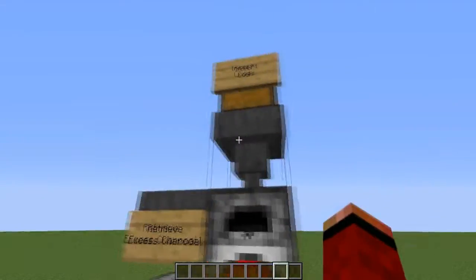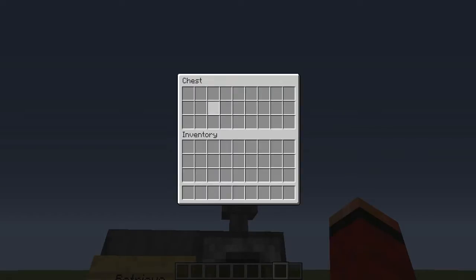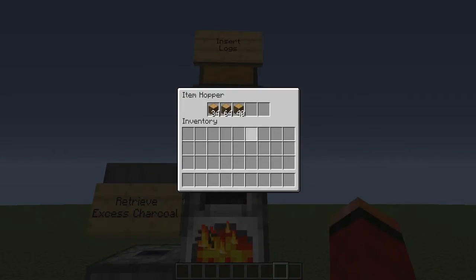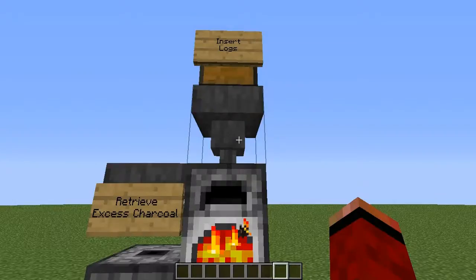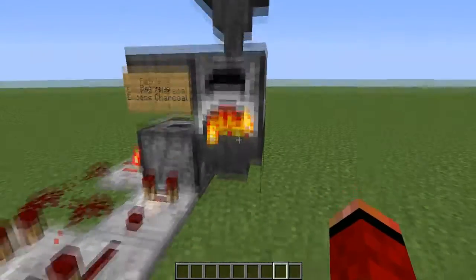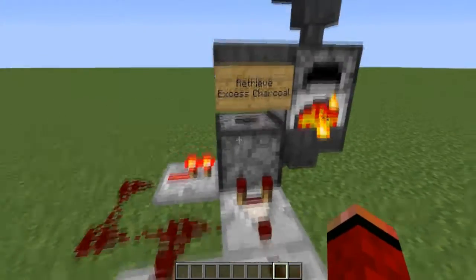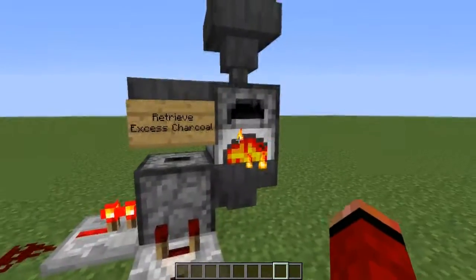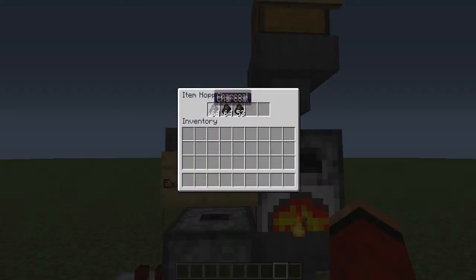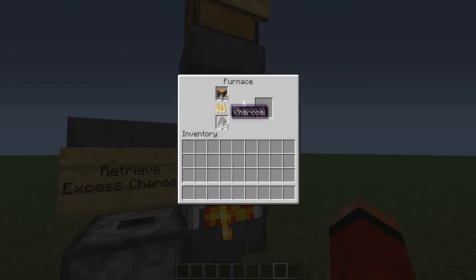Here's where we insert the logs — just normal logs like birch, jungle, or any type of log. Jungle would probably be most efficient but I've just put some oak in. It goes into this furnace where it gets smelted, the charcoal goes into this dropper and then puts it back into the system. It's essentially putting it in a loop, and the excess will build up here and you can just take it out.